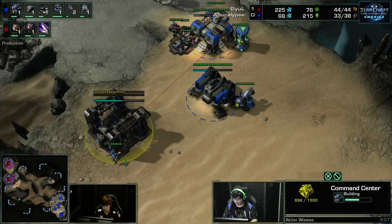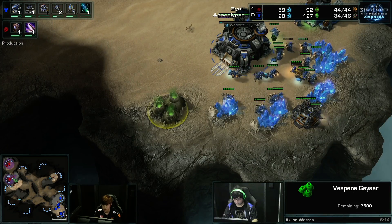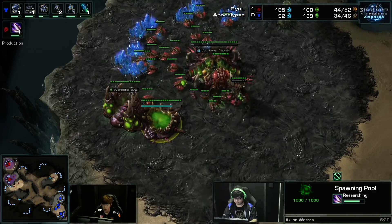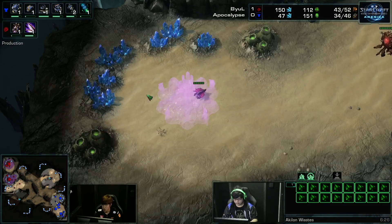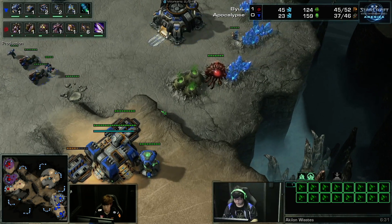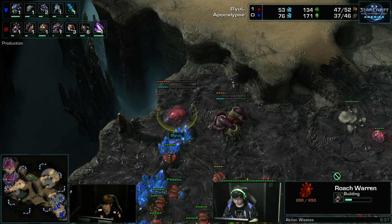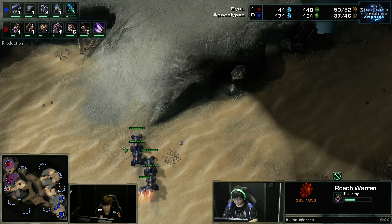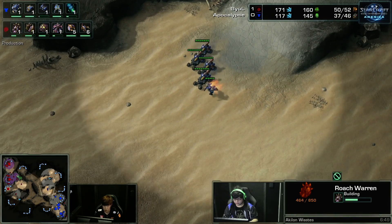A third Command Center, though — this isn't going to be some sort of cheeky play coming out from Apocalypse. No second Refinery either. On the other side we just have mass droning, Metabolic Boost is on the way, playing it so that he has Zerglings out in the field, and he's going to take his third base once again. He is making a quick Roach Warren, though, and so far I don't think we've seen him use defensive Roaches.